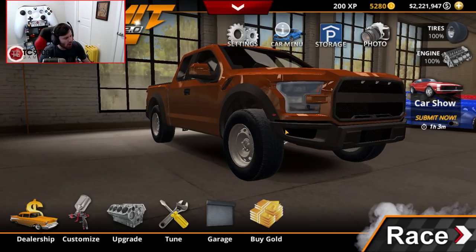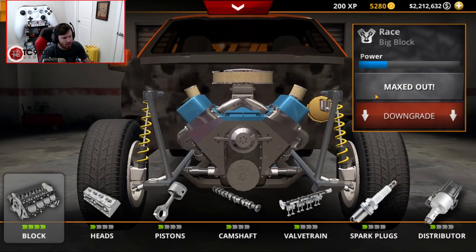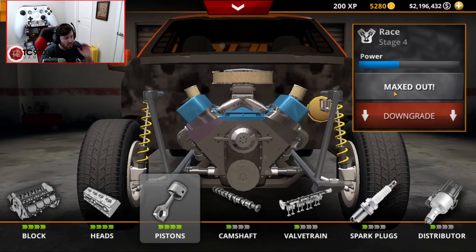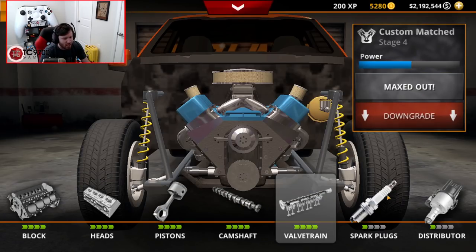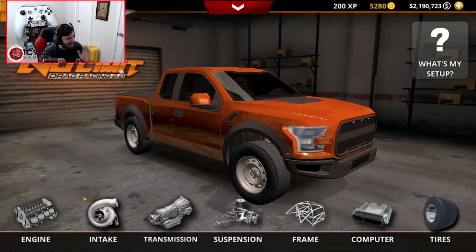First things first, we need to get the engine upgrades out of the way. We're going to go all the way up to the race big block, race heads, race pistons — everything through the roof. The pistons, cams, valve train, plugs, and ignition system — go ahead and get those done. Now everything is fully maxed out.